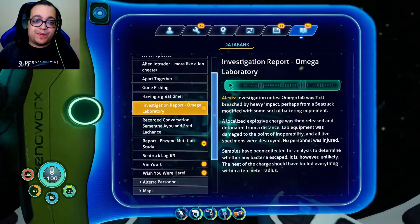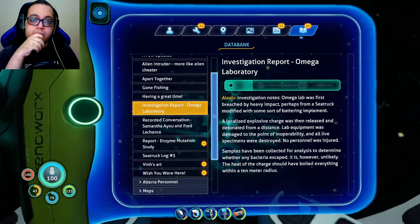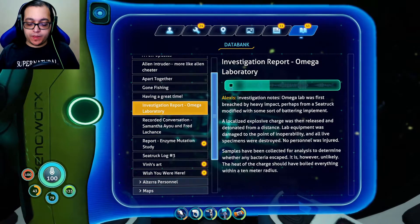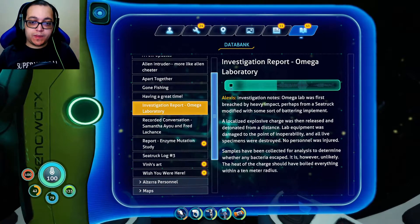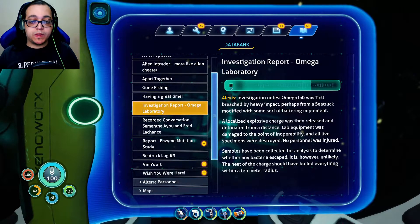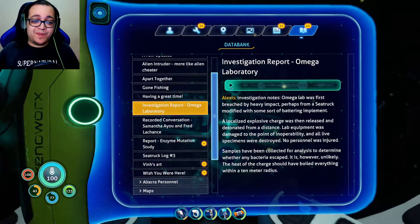Investigation of the Omega laboratory — investigation notes. Omega lab was first breached by heavy impact, perhaps from a sea truck modified with some sort of battering implement. A localized explosive charge was then released and detonated from a distance. Lab equipment was damaged to the point of inoperability and all live specimens were destroyed. No personnel was injured. Samples have been collected for analysis to determine whether any bacteria escaped. It is, however, unlikely — the heat of the charge should have boiled everything within a 10 meter radius. That's good, because the Kara bacteria, as they saw in the other game, is pretty deadly.